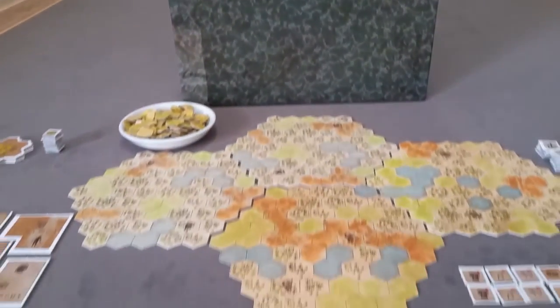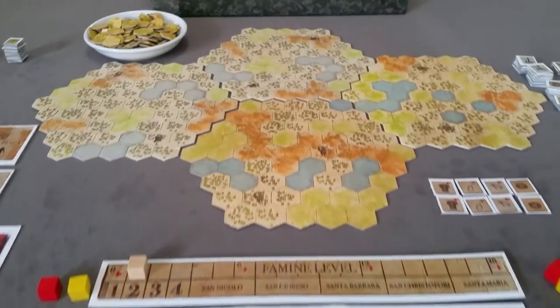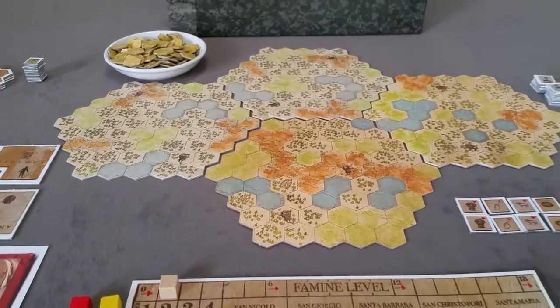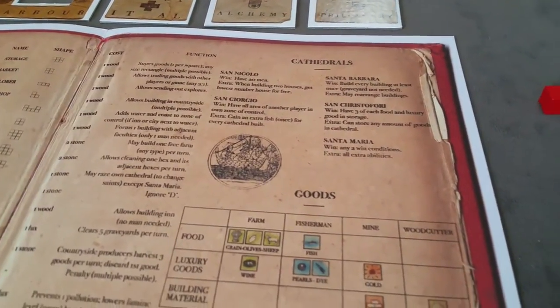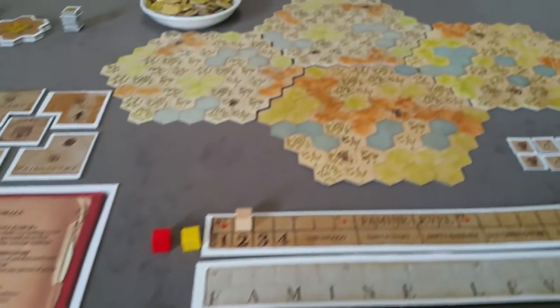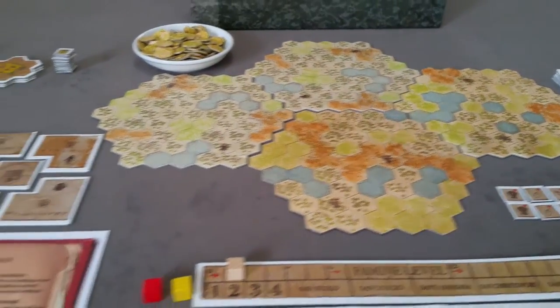Antiquity: how to set up and play. Antiquity is a civilization strategy game for two to four players. It's set in Italy during the Middle Ages. One of the unique things about the game is the players will set their own victory conditions by deciding which patron saint to dedicate their work towards. The challenge is to grow your civilization while balancing famine, pollution, and death. I'm going to cover setup, the core concepts, and then we'll walk through each of the ten phases of the game in detail.